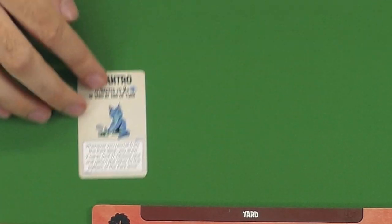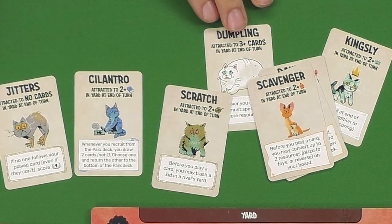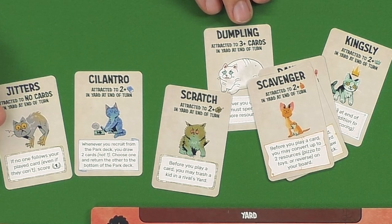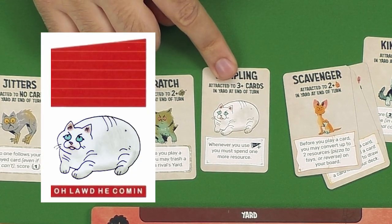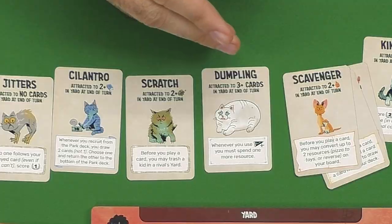So if somebody met that condition, Cilantro would move in front of them. At the end of someone else's turn, if they then met that condition, Cilantro would move again. As long as you are in possession of one of these cats, they have a special ability — for example, maybe they let you look at two cards from the deck and pick which one you want when you're drawing, or maybe they're just worth some extra victory points. At the end of the game you also get victory points depending on how many you collected. There's even Dumpling, the one cat card that's actually negative — Dumpling is attracted to you if you have three or more cards in your yard, and will make it harder to build up your fort. He's a real chonker. So you'll be trying not to get Dumpling. There will be one cat per player in the game, picked randomly, running around giving you points or special abilities.